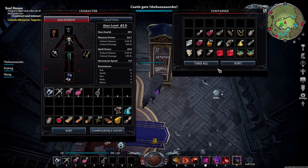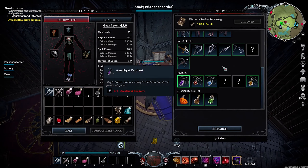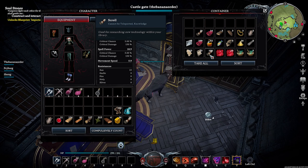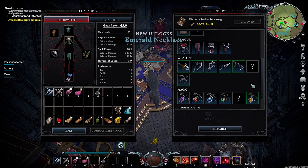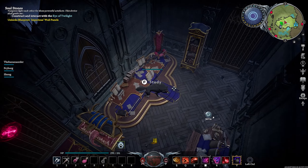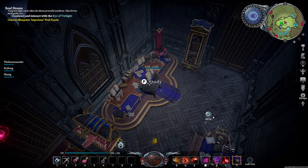Personally, I would use the Devourer to get a lot of papers or scrolls, because you're going to get a lot of random books. Once you've learned something that a book already taught you, you'll have the book and nothing to do with it. By having a Devourer, you can just put the book inside and get scrolls, which you can use to RNG your progress at the study or research bench.